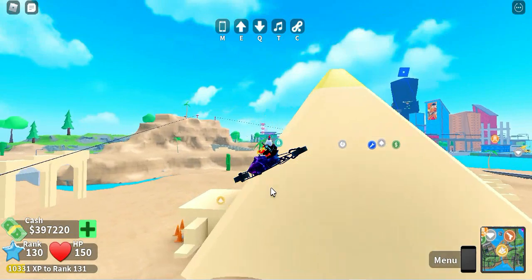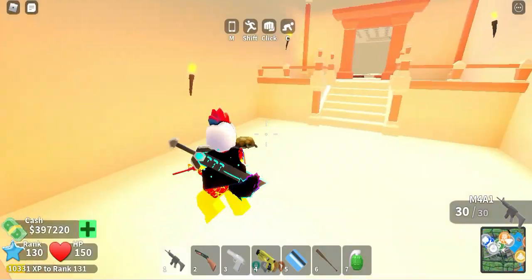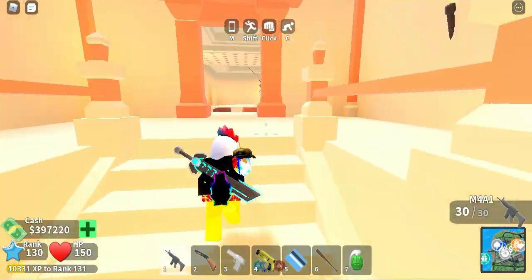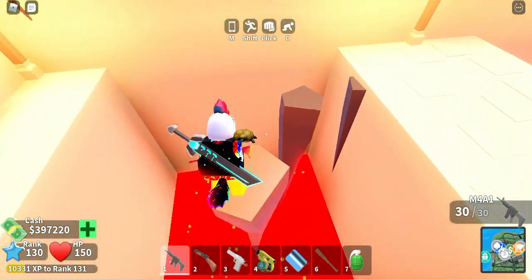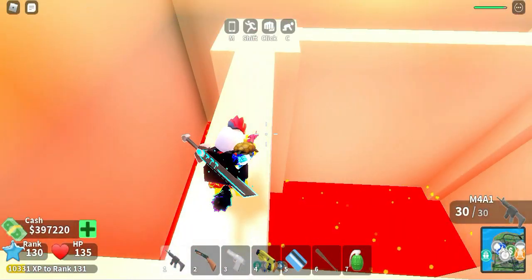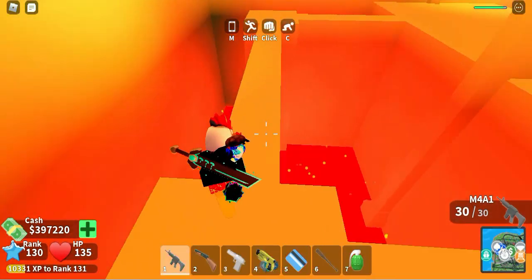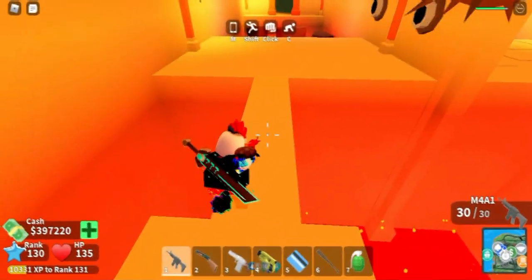What you need to do first is go to the pyramid, one of the most dangerous heists in this game. You need to get to the money room. I'm going to speed this up so you don't have to watch me get through this whole thing. TIME LAPSE!